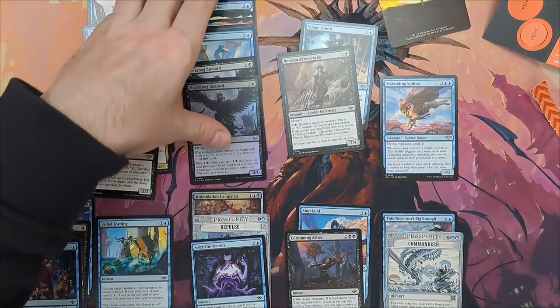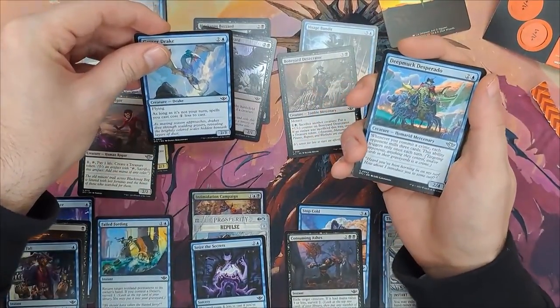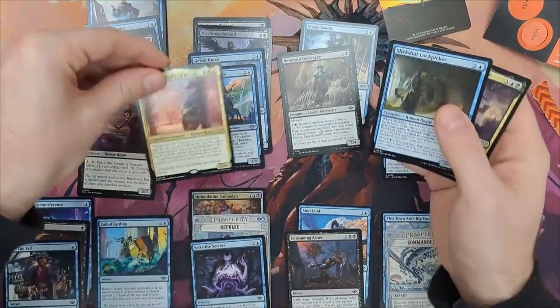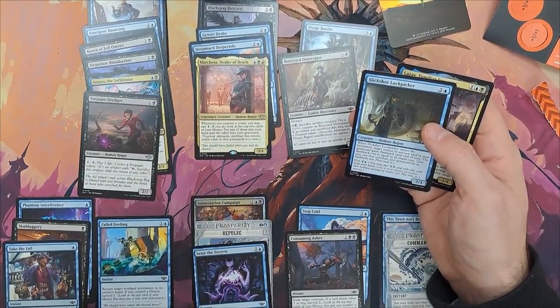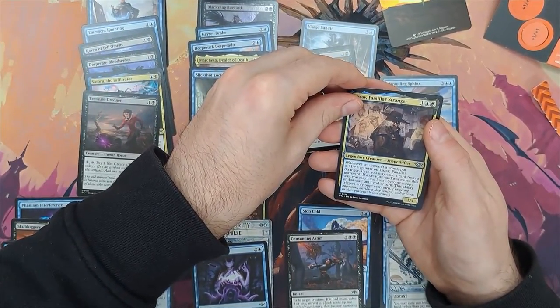I'm looking at the three-mana cards again and again, and I end up cutting one of the splash cards, which is good enough, because at that point I don't need that many mana fixing to get away with having only one off-color card in my deck.